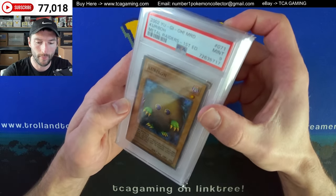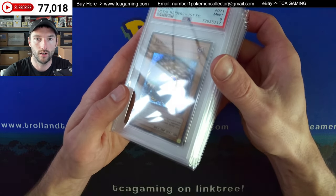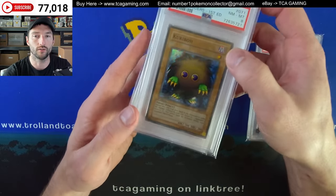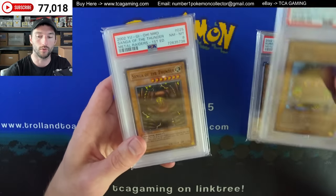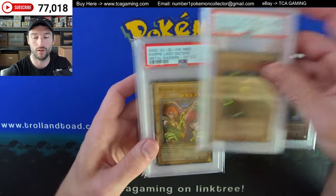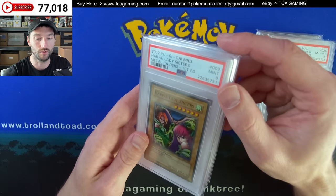Here's a Kariboh — you can see it's got that wavy foil that I was talking about. This is the second set released; LOB was the first set. Got another Kariboh. I think the main reasoning behind the glossy versus wavy had something to do with Gaia the Dragon Champion only being printed in glossy, but then somebody found a wavy one anyway. So maybe it could have been interchangeable — it could have just been print facilities.